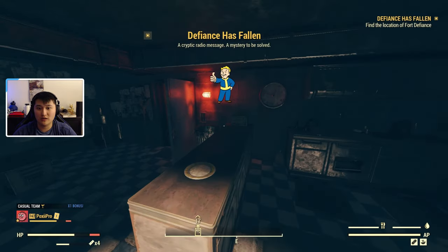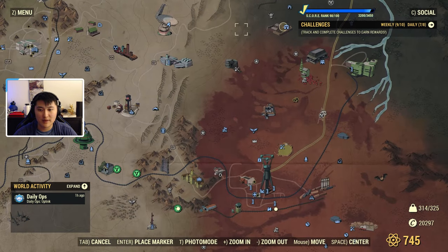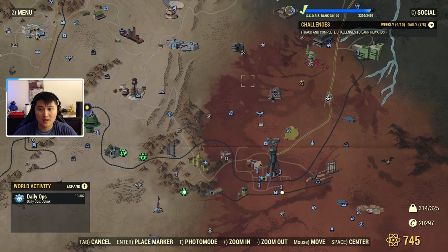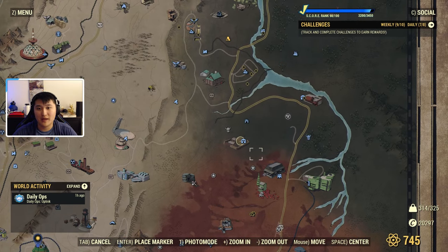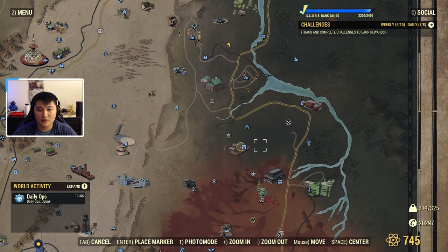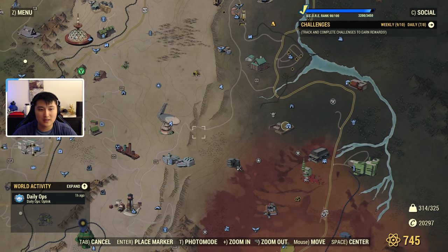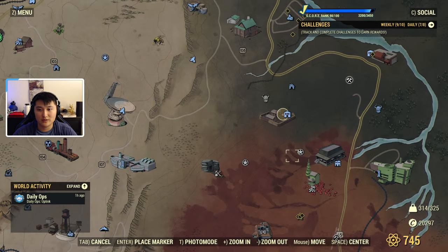Find the location of Fort Defiance. Fort Defiance is actually going to be down here on the map in the Cranberry Bog region, all the way to the left. But for this quest line, we do have to do a step before we can just go to Fort Defiance. So instead of going straight to Fort Defiance, we have to go to Camp Venture, which is going to be above the Cranberry Bog to the right of the top of the world at this little camp.